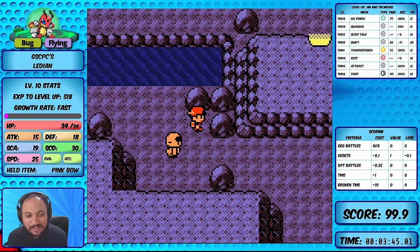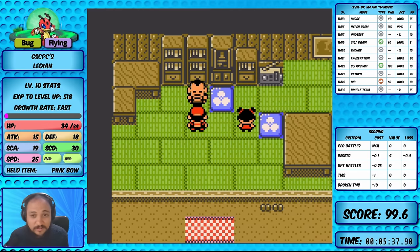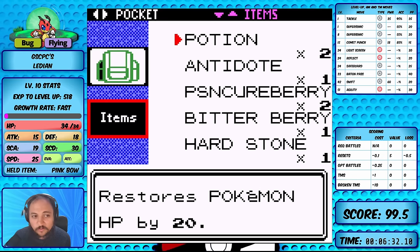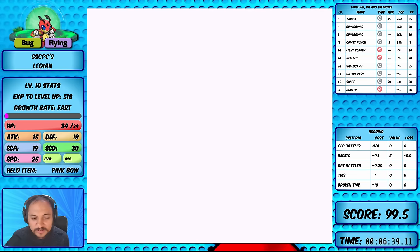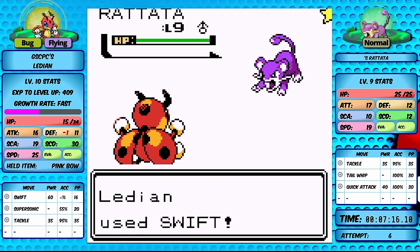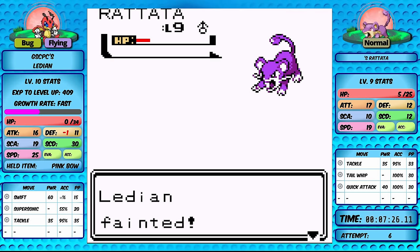We've made it to Azalea Town with Ledyba, and this might be one of the first Pokemon that could struggle in the Slowpoke Well. We have access to the Swift TM, which could help with damage output. The fights are wrecking us with only Tackle, so I'm upgrading to Swift now - it's nearly double the power and guaranteed to hit every time. But Rattatas can still knock us out, so we may need some confusion luck.